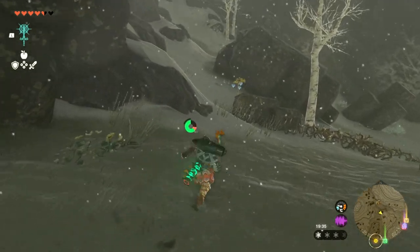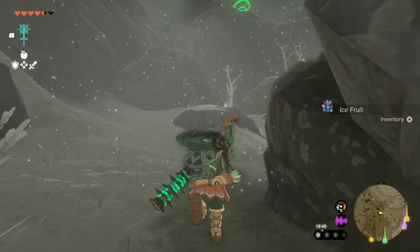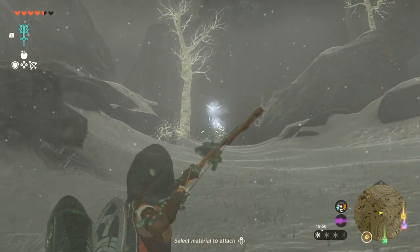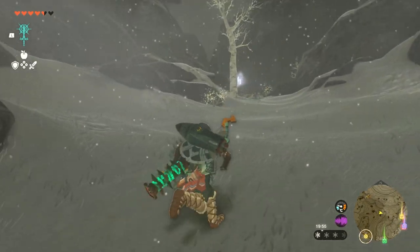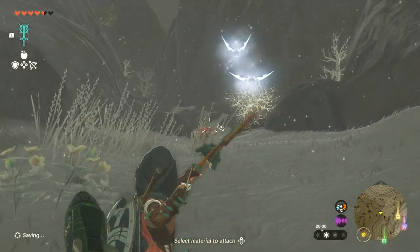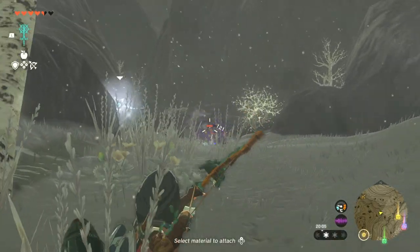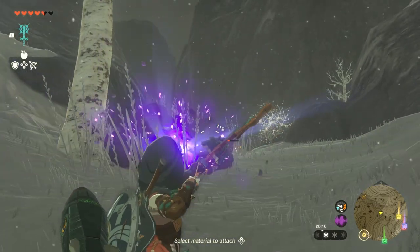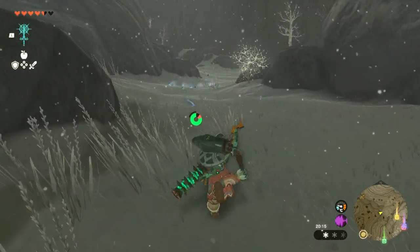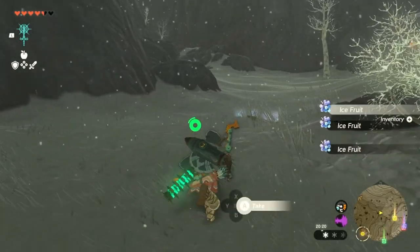We've got the - oh, there's a Bokoblin as well! Bokoblin! Boom! What did you just fire at me? Ice Keese eyeballs. Alright, we've got some wings - look at all this! Look at all this! Is there a bow there as well? There is, but I think we've got enough bows as it is.